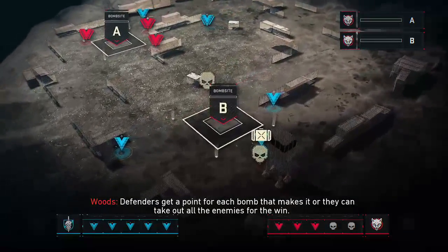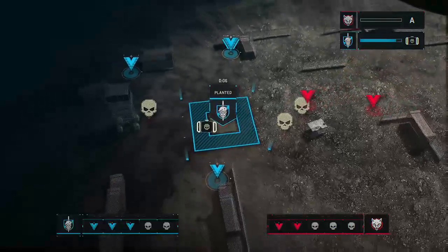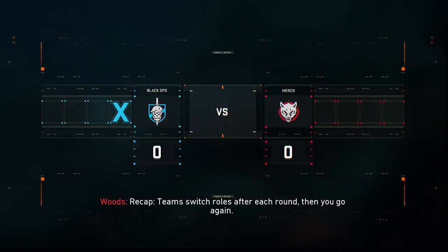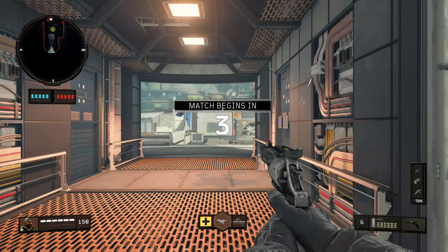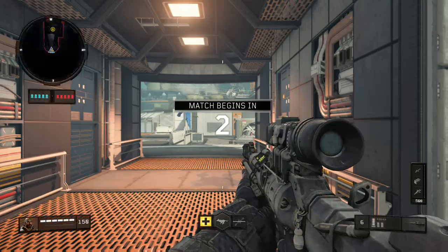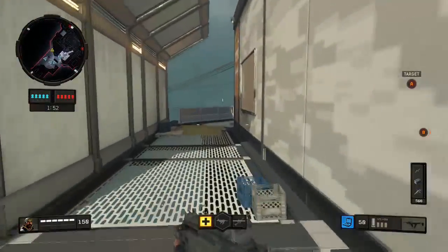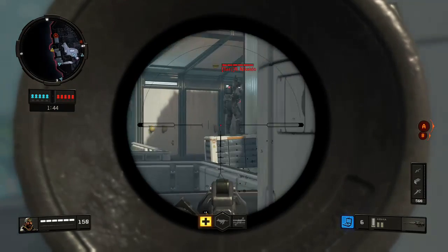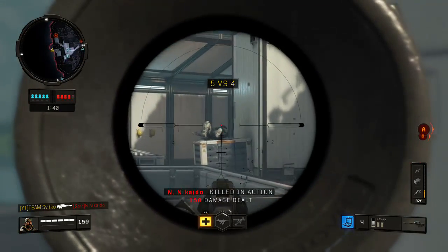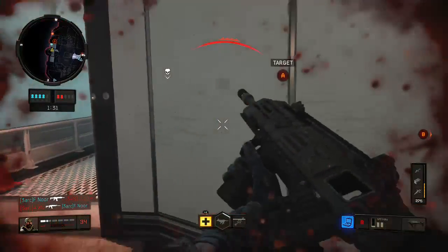Defenders get a point for each bomb that makes it or by taking out all enemies. One life — use it wisely. Team switch roles after each round, S&D baby. Switch it up — search and destroy, destroy the objective. Bomb acquired. I need to not underestimate these bots. I think I overestimated them.